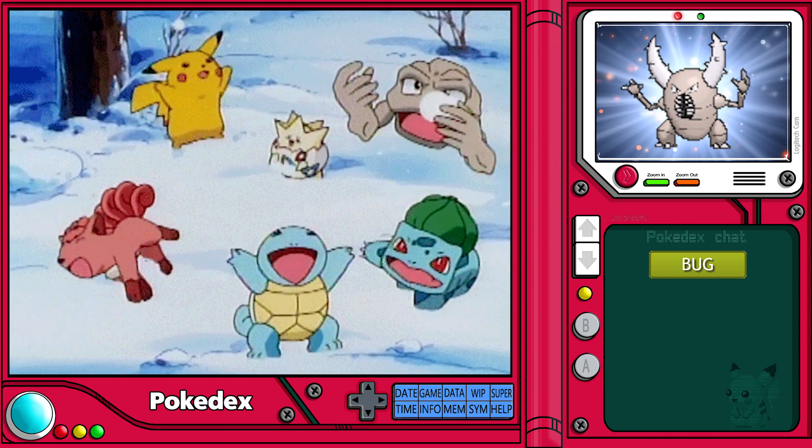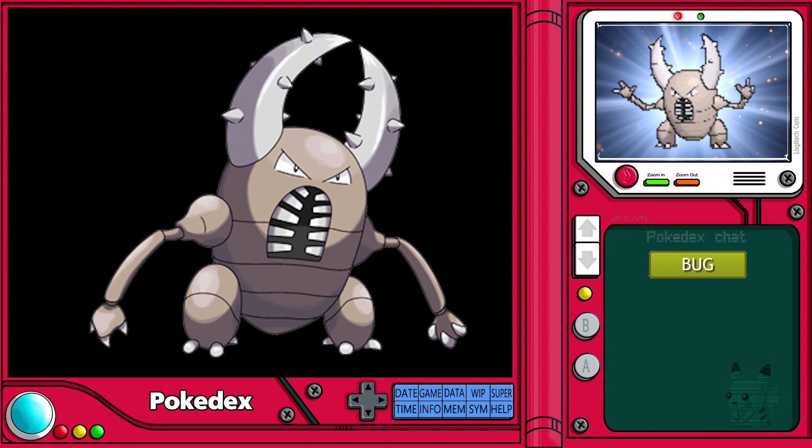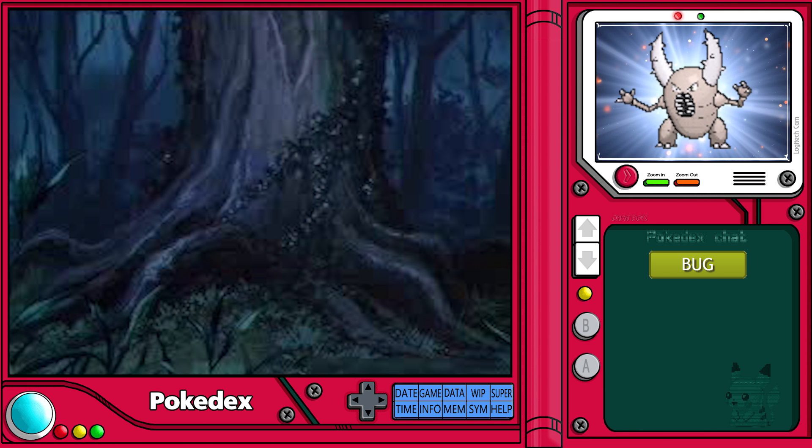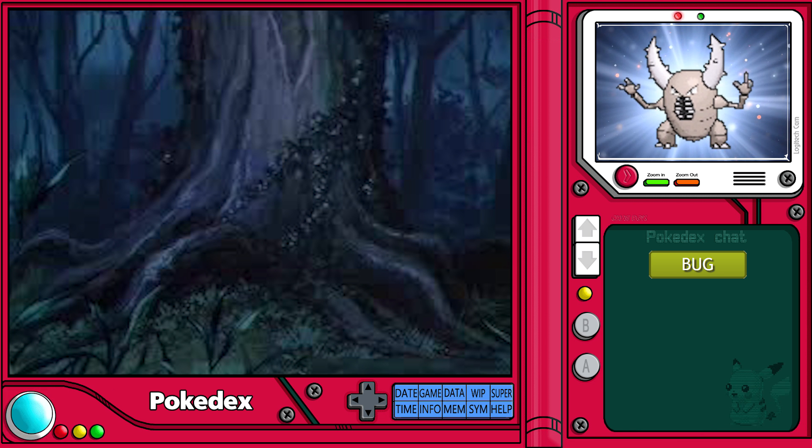When it experiences cold temperatures, Pinsir are unable to move their bodies, making them vulnerable to attack. This is why Pinsir usually make their home in treetops, or in burrows dug near the roots of trees themselves, in order to remain safe when the temperature drops during the night.